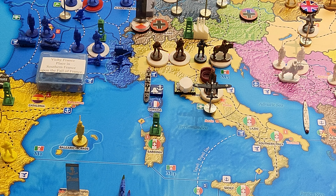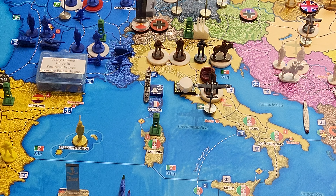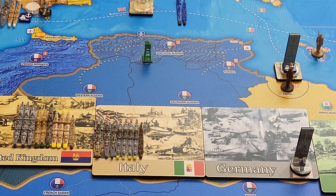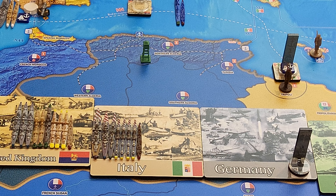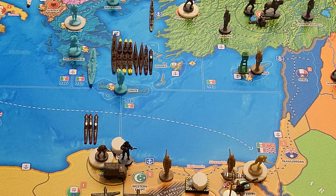In Rome, I have four militia, a partially built fortification, and a seaplane. In Tobruk, I have a militia, plus in port a battleship, heavy cruiser, light cruiser, four destroyers, and a torpedo boat destroyer. In M4, I have the three coastal submarines.